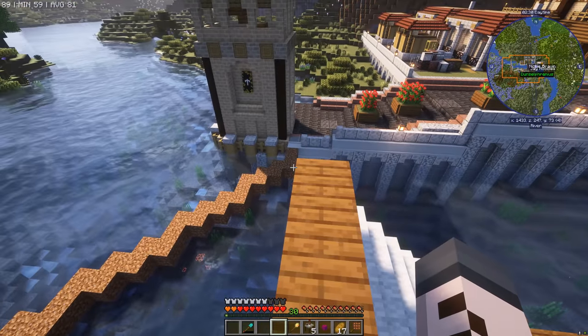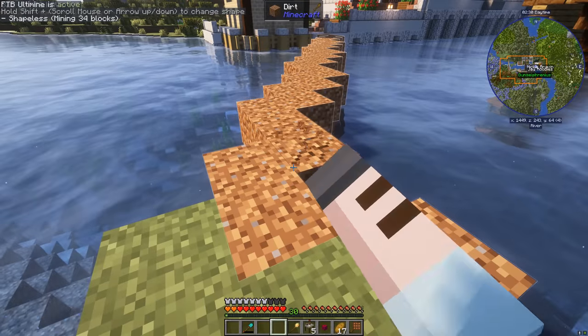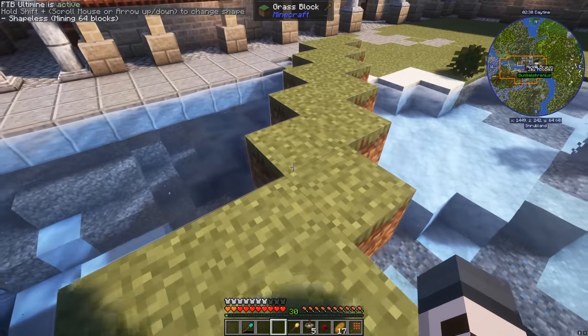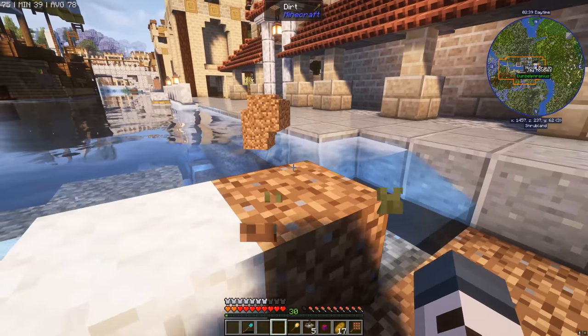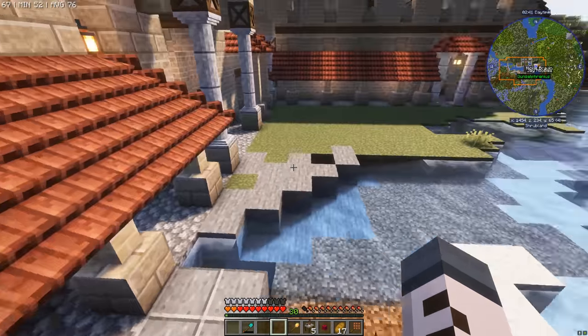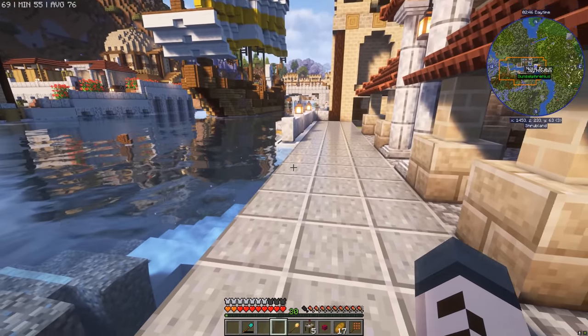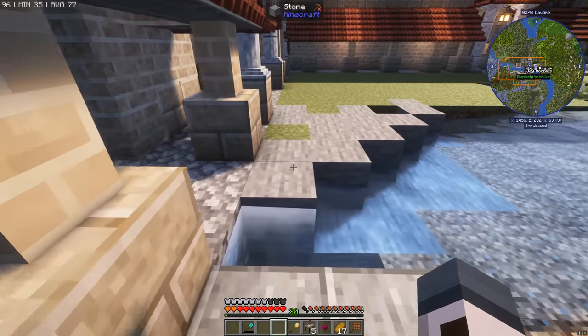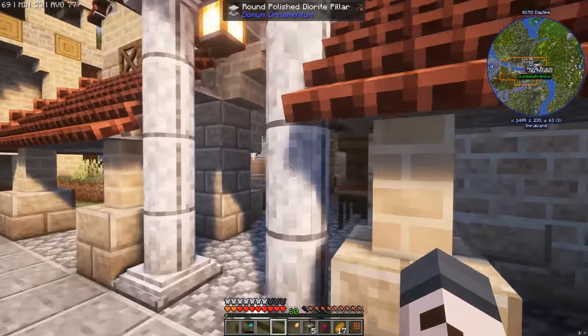Let's dig up this ugly dirt bridge and go take a look. We should be able to ultimine most of this — no sweat. I dug away some of this, but that's okay because all of this is going to get replaced anyway. We're going to bring the seawall all the way along here and continue this path of polished andesite. This whole thing links up — let's take a look inside.